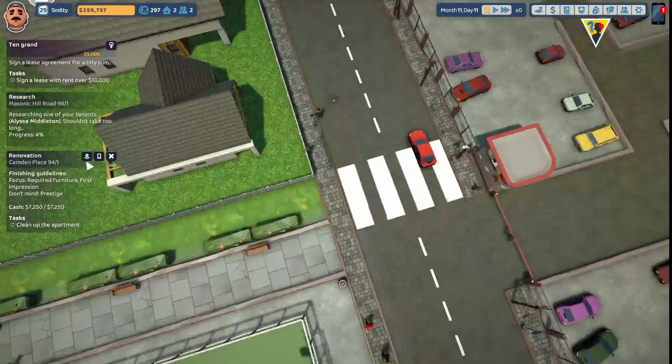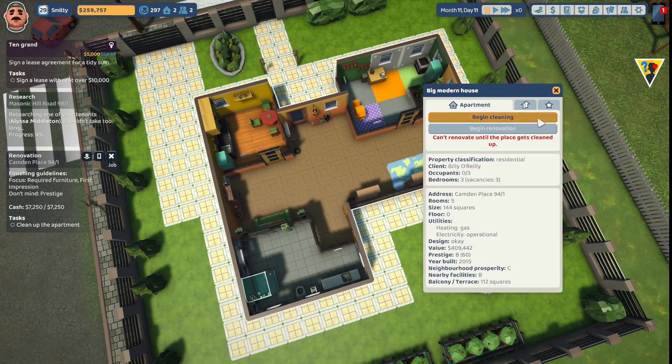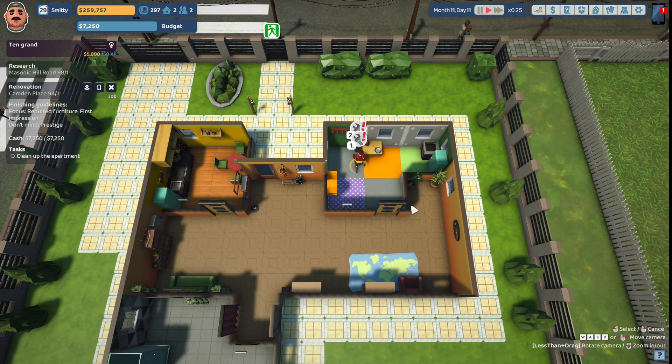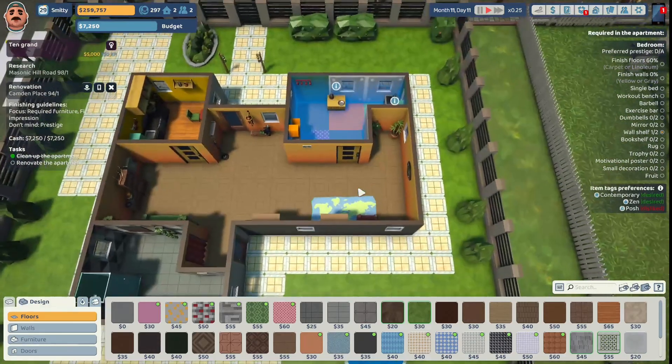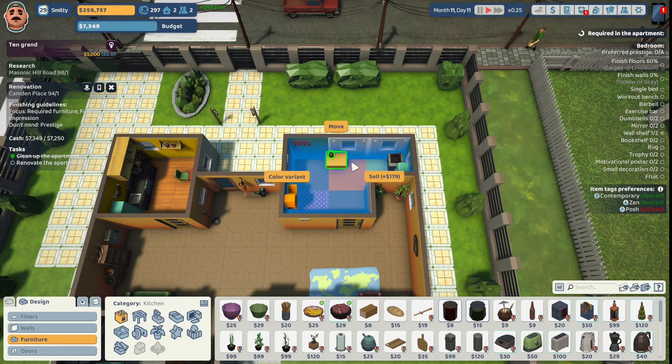Alissa Middleton says, 'I can't wait to see the results.' Let's go on over to Camden Place 94. Here we are — let's get in here and begin cleaning. We have two items to restore. Uncle Steve was not able to restore one of them and will dispose of it, but he was able to fix the second item and put it in player storage. Uncle Steve can head on out and we can begin the renovation. It looks like this was a small kitchen before. We're gonna sell all the items so we can start with a clean slate.